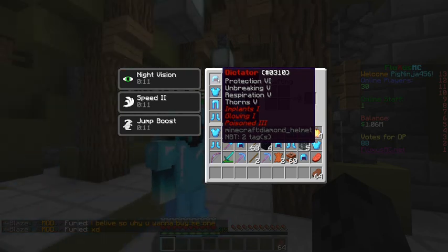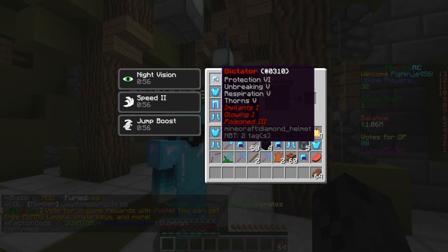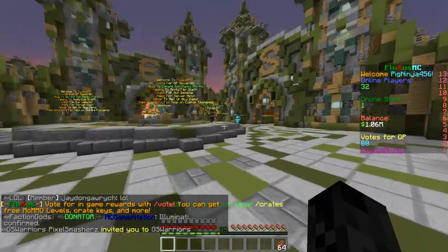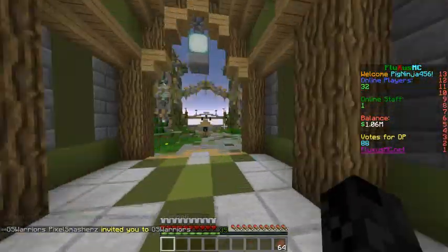This helmet has Glowing too, which gives me night vision. It has Poison, which means if somebody hits me there's a chance of poisoning them, which is pretty cool.